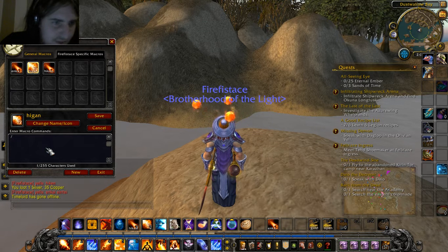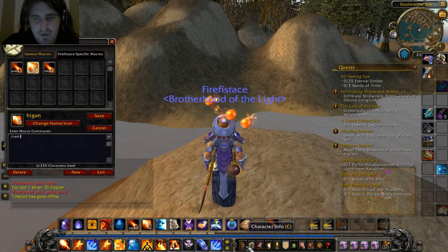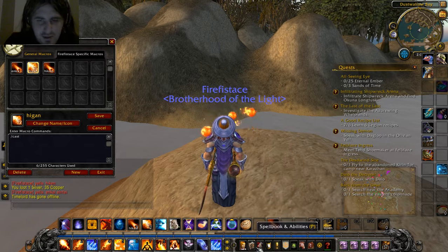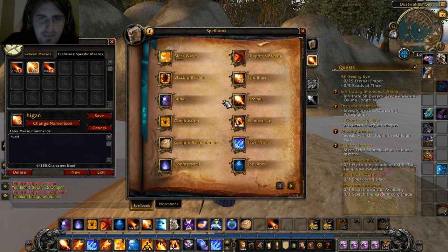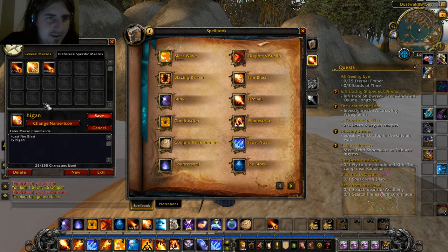I should rechase Melders. First, cast space, open your spellbook. Cast, open your spellbook. Look for the one you need — Fireblast. Then slash, yell. You can cap those, you can save those. Press save.